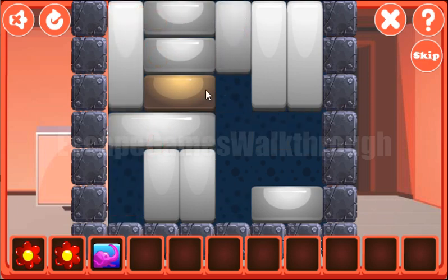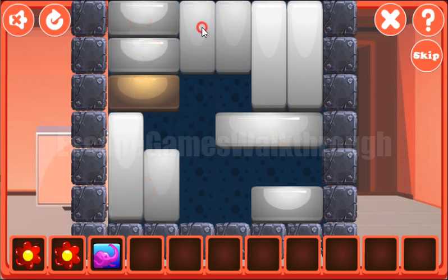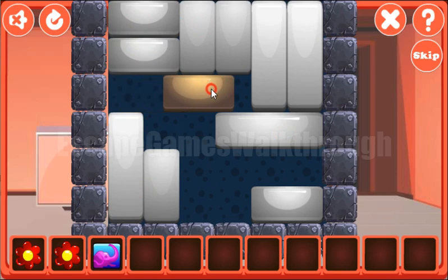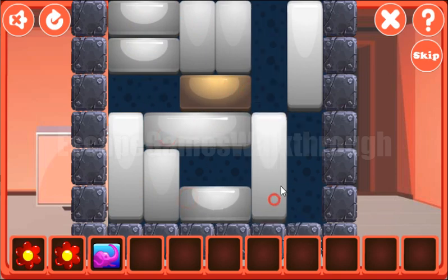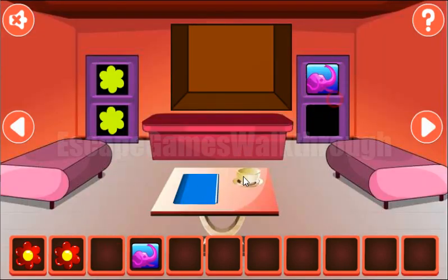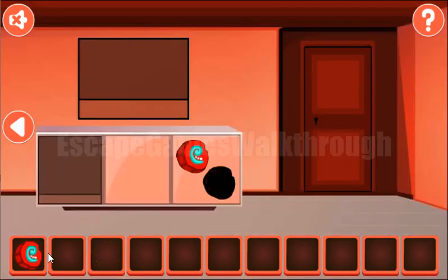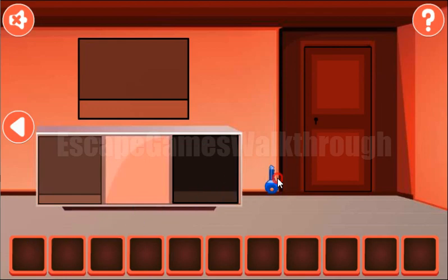First we need to move this one up here, then this one up there, then remove this one from the way — and that's done! Now we have two elements to put here. Get the token, two flowers, to get the second token, and get the key to escape!